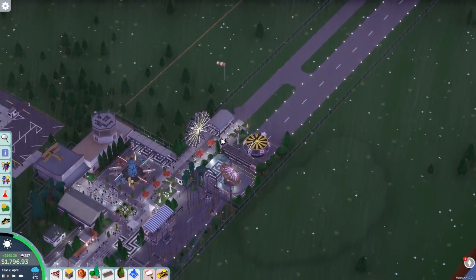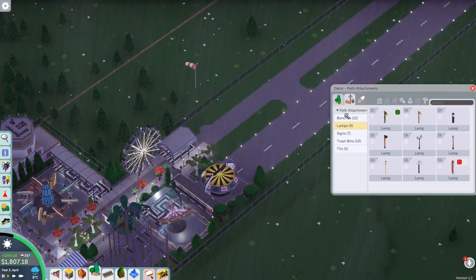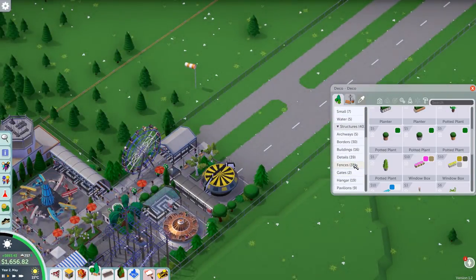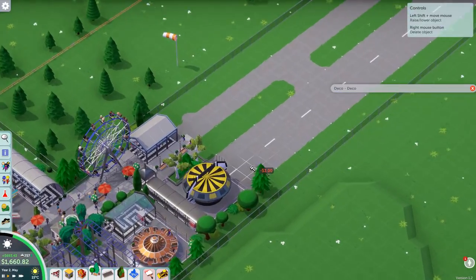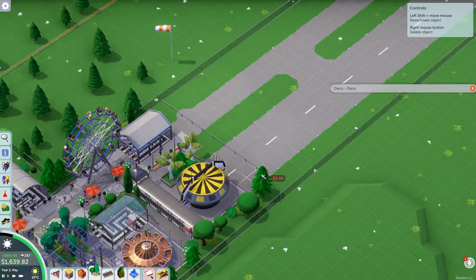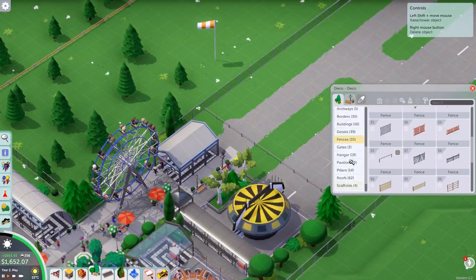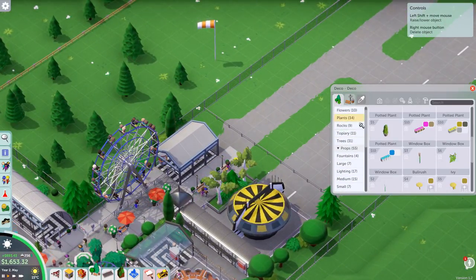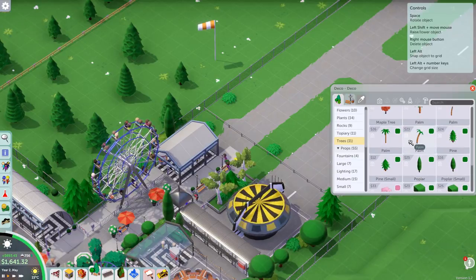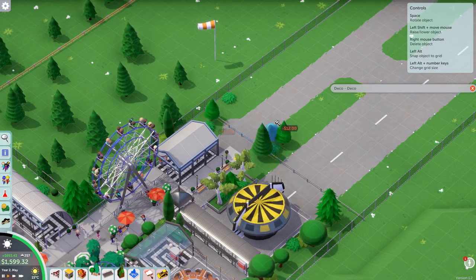I was originally thinking I could still build another ride over here, but I hit the goal much earlier and don't actually have that much money either, so this is going to have to be it. I'll just put a quick fence over here. I think it kind of fits to fence off areas which, even though they're part of the park, aren't really part of the park to visit. Let's just put that in there and maybe just a few vinyl plants here and there.